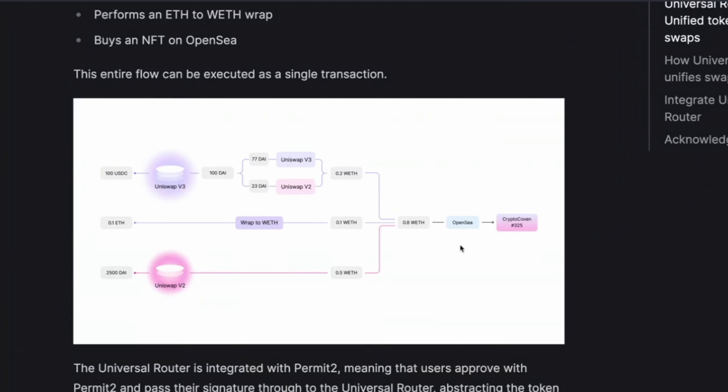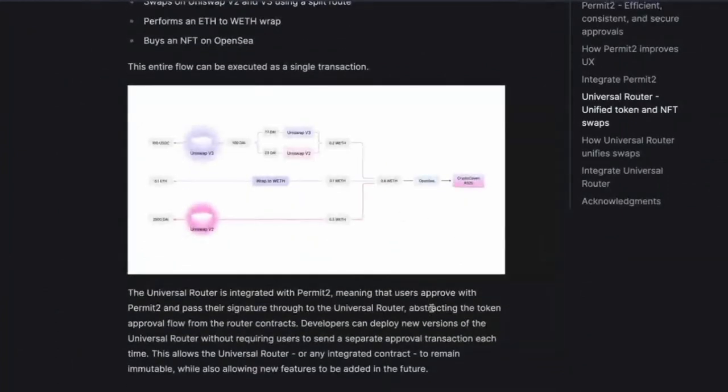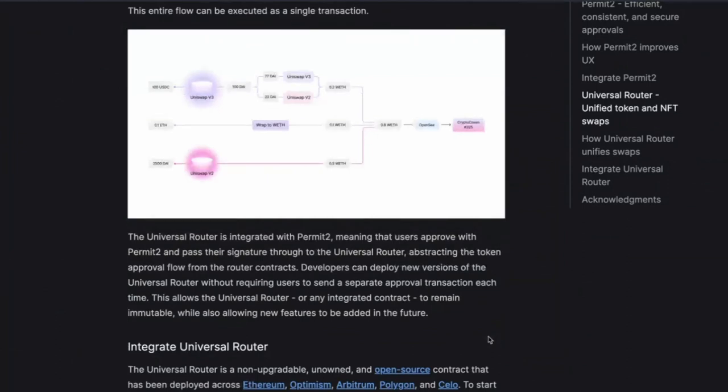That is unbelievable. In one transaction they've bought an NFT, used Uniswap V2 and V3 to swap USDC, wrapped ETH, and swapped DAI. They've integrated with Permit 2 so that users approve Permit 2 and pass their signature through. They send a signature to the router and abstract the token approval flow from the router contracts. Developers can deploy new versions of the Universal Router without requiring users to send a separate approval transaction each time.